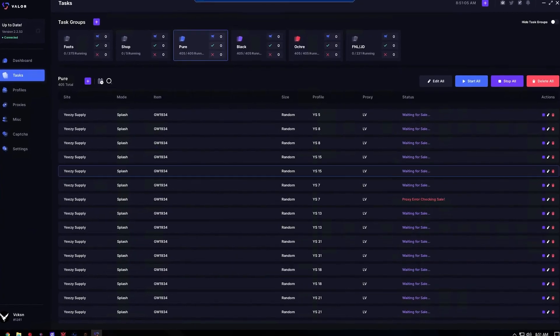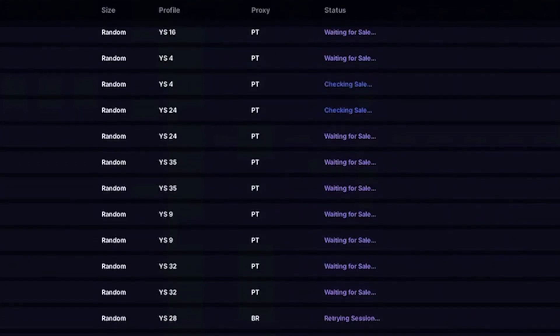It's just whatever you prefer. As for starting your tasks, you want to start them pretty much when the queue goes live. In the past, Valor didn't have a waiting-for-sale option, but now that Valor has that option, you can start anytime the queue goes up because as time goes on, a lot more people are going to be starting their tasks, which is going to make it a lot harder for you to connect to the site as well.